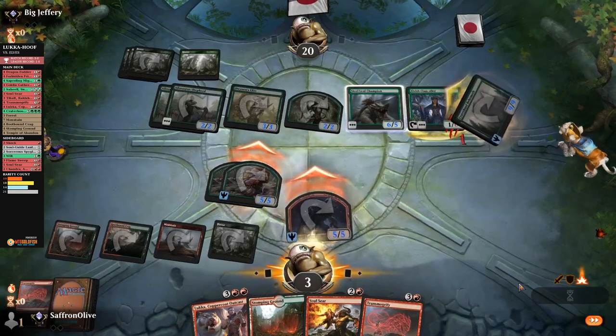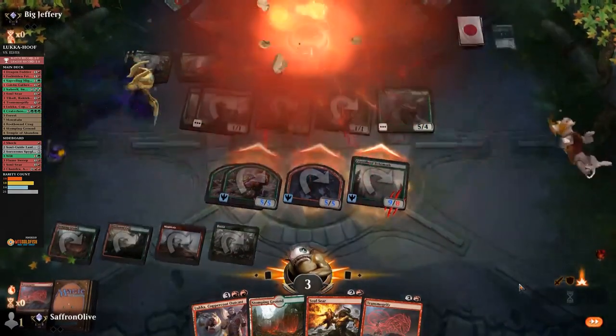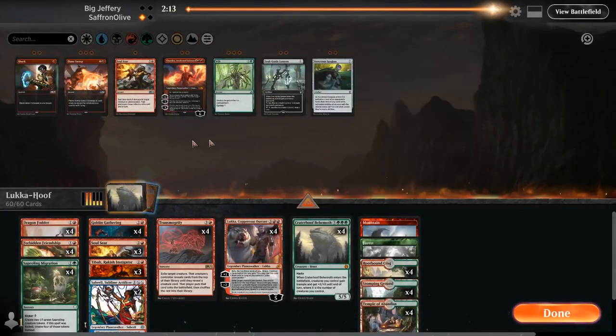Transmogrify — Crater Hoof. Grow them. Our opponent managed to play a big enough dork to stay alive — we have nine creatures, 24 damage. Oh — they don't, they don't — opponent did block right. Okay, we will accept that.